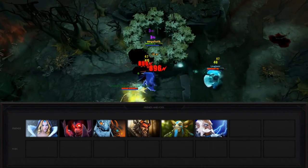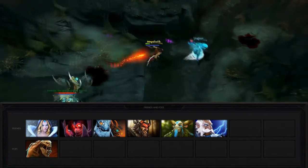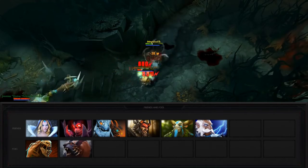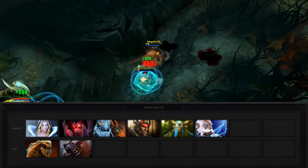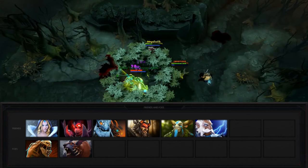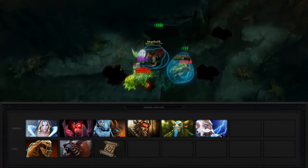Bloodseeker is countered pretty decently against heroes who don't need to run. Examples include Lifestealer with his Rage, and Ursa with his ability to pound your face in if you get close. Also, as we've mentioned many a time, the biggest counter to Bloodseeker, especially in 1v1 situations, is the all-powerful TP scroll.